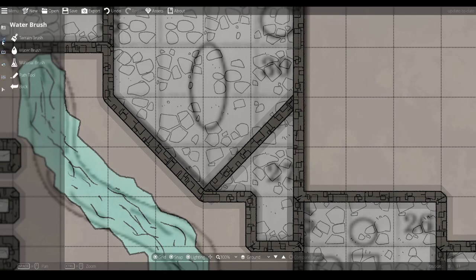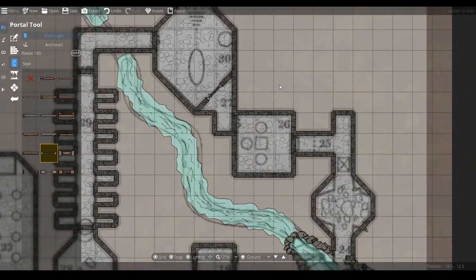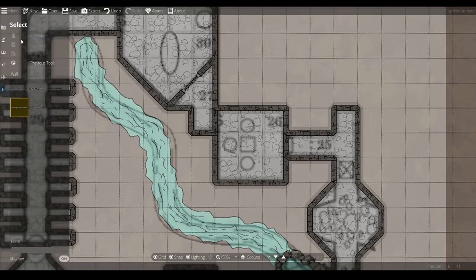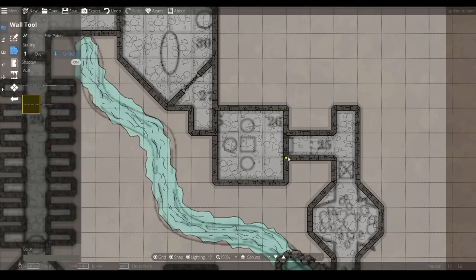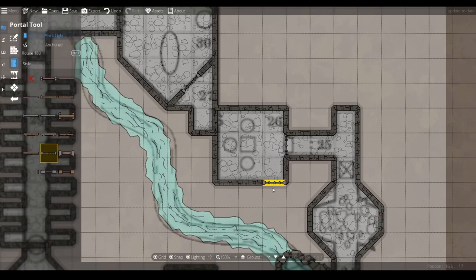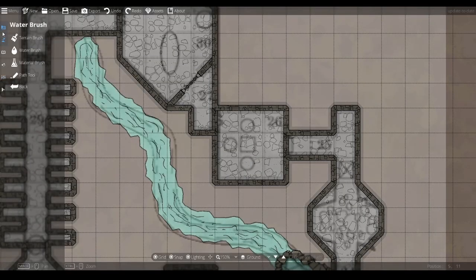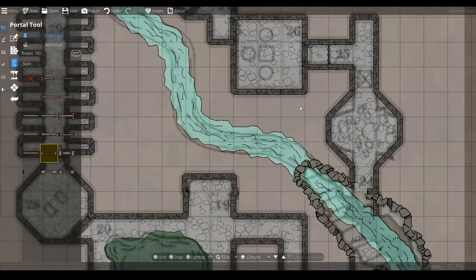Let's go back to the portal tool. There should also be another portcullis there — what I've done is put the walls twice, which was foolish. Delete those, go back to the wall tool, draw the wall correctly, then right-click. Now go to the portcullis. In fact the portcullis is in the wrong place — that should be a door there, and a portcullis just there, which you can see when the opacity is turned up.